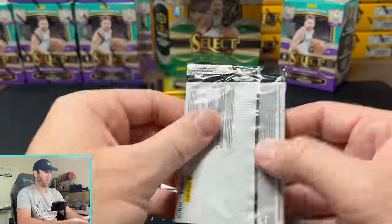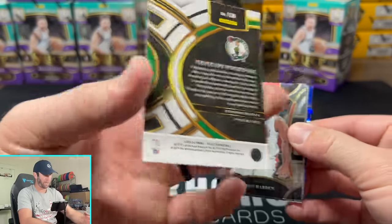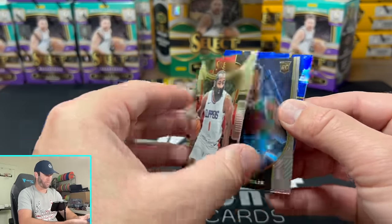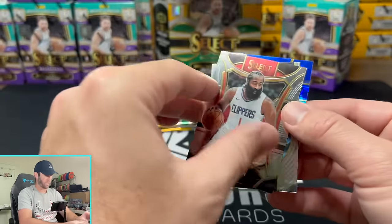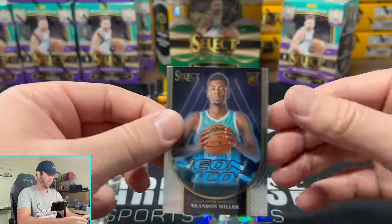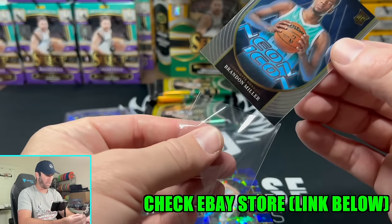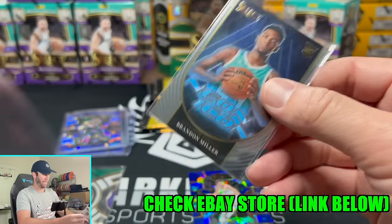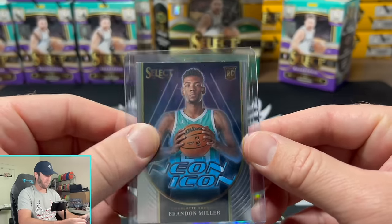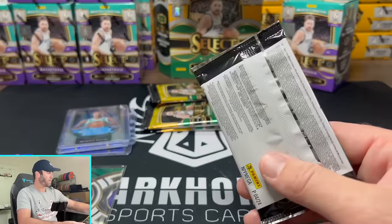And a Brandon Miller. So we got another neon icon — that leads me to believe this is not going to be a super rare insert. But it is a clean looking card and at the end of the day, that is what I'm after — cool looking cards, and this is a really cool looking card. I like that a lot. And then we got a Chet on our blue ice there. Moving on — Andre Jackson Jr. on the rookie, Bridges, Jalen Williams, and there's an Anthony Black on the blue ice.